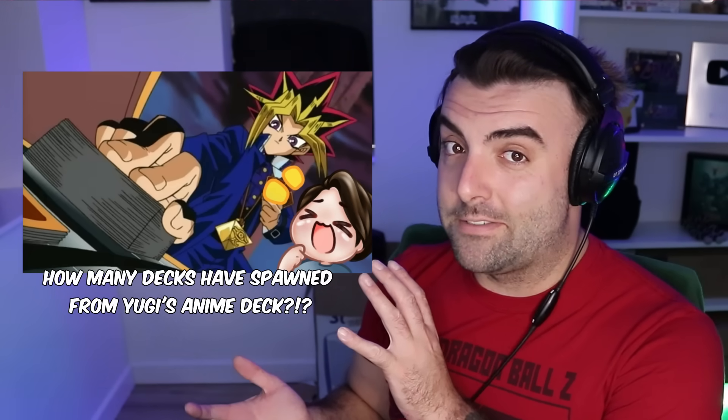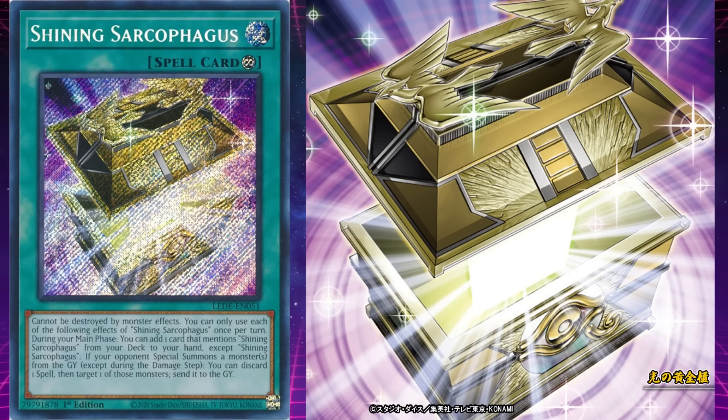The way the deck works is that all the cards in the archetype revolve around their core card, Shining Sarcophagus. It has the effect it cannot be destroyed by monster effects. During your main phase, you can add one card that mentions Shining Sarcophagus from your deck to your hand, except another of itself. If your opponent special summons a monster from the graveyard, you can discard one spell card, target one of those monsters, and send it to the grave.